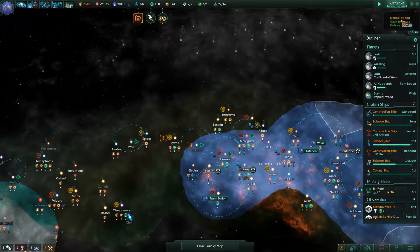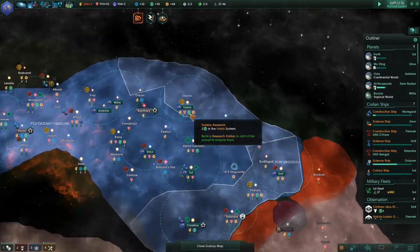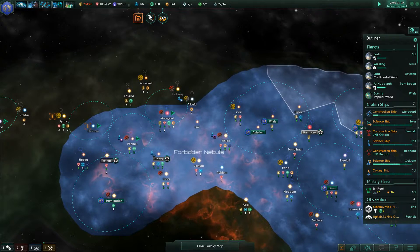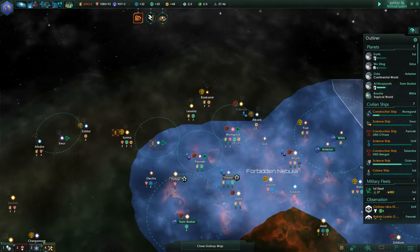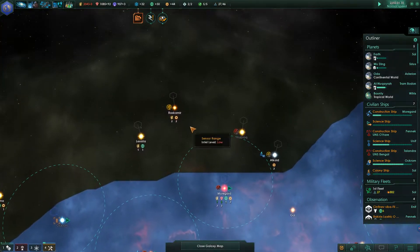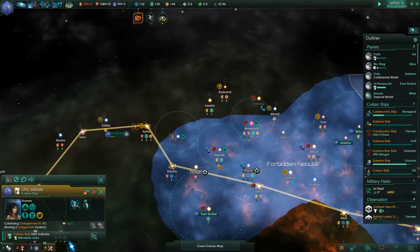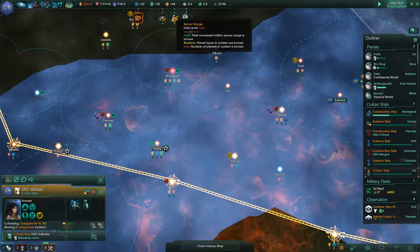Welcome to Stellaris. In the last part we kind of grew the Empire out and things are coming along quite well. We've got a few issues - we've got an energy shortage which I need to address pretty quickly. I can't see what we're doing here; we've got a colony ship coming out this way and I want to get out here and do something.